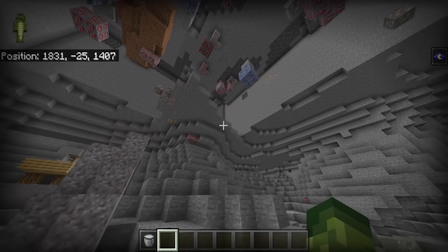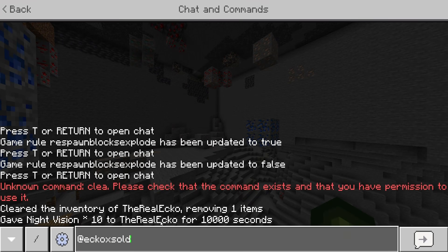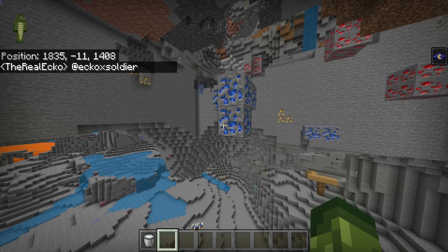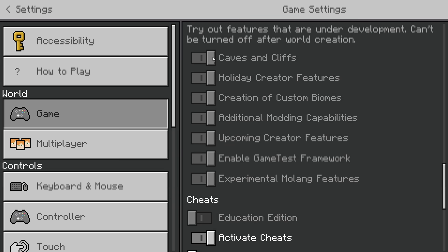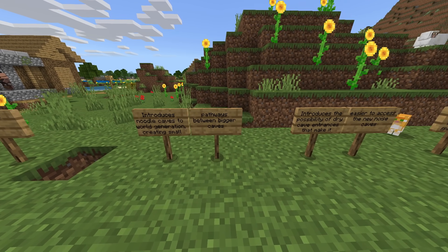If you find any giant ore generations — I'm talking like 20, 30, 40 blocks — please send me a picture on my Twitter, which is just at EckoXSoldier. I would love to see it, especially in this latest update. But this is what my ore generation is looking like, and yes I do have all the Caves and Cliffs experiments enabled.